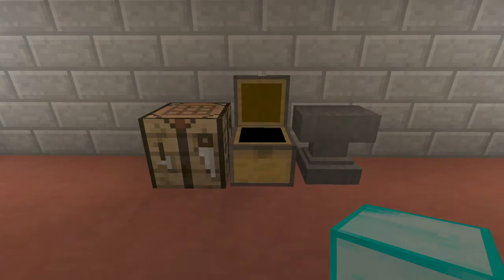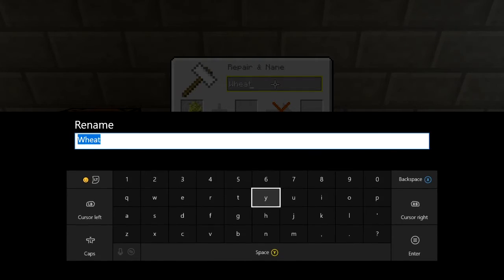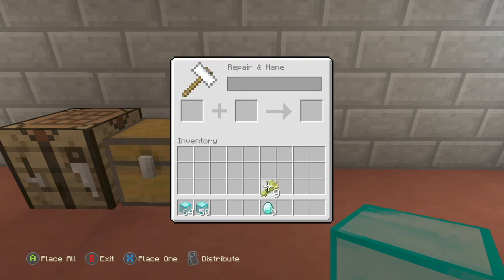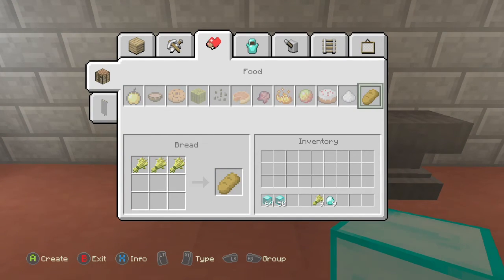But let's say we wanted some food because we keep dying on our world — you can actually do this with bread as well. So we're going to just name it 'gang' one more time here. And then if you name it 'gang', you come down here, you actually just need three. But if you come over here and do it with the bread, it does the same exact thing, which is fantastic.